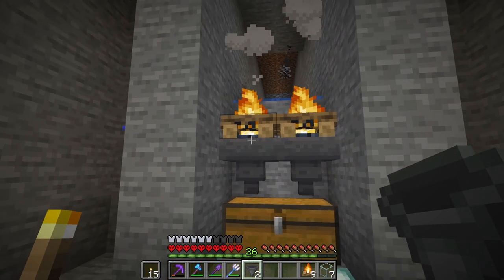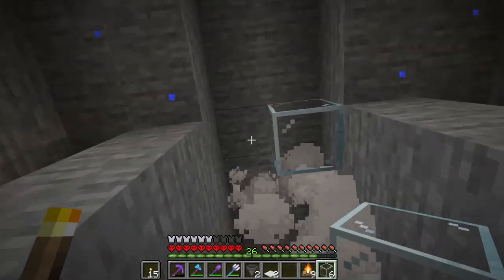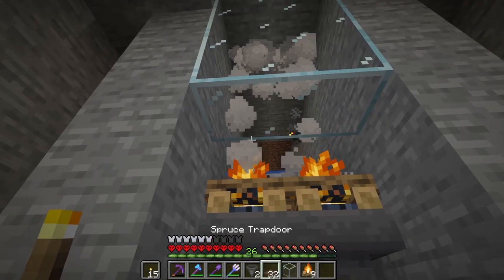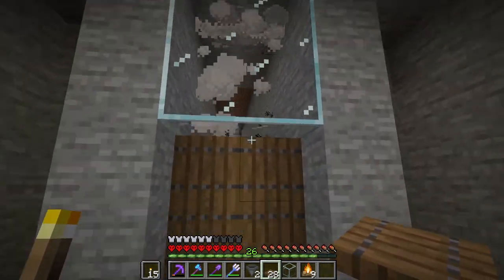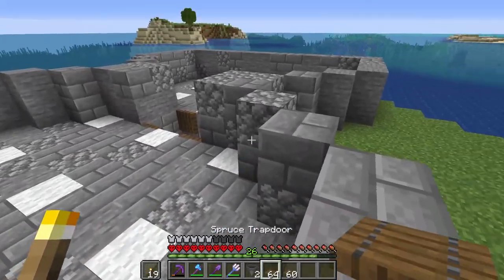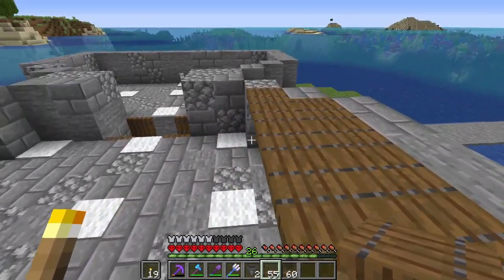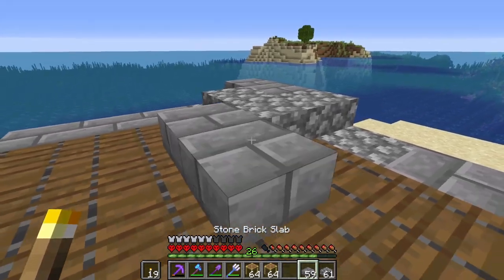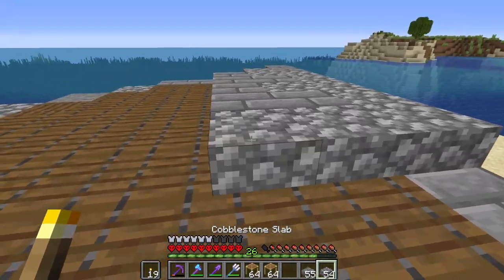For the killing chamber I'm just going to go with campfire blocks - just two right there should be fine. Got some hoppers going into a double chest, and I think this should work for a small farm. It's not gonna be the greatest yield but it'll be pretty good. I'll put some glass so I can see these guys coming down and getting killed. I'm going to cover these up with trapdoors and leave the chest exposed so we can see the creepers getting dealt with.